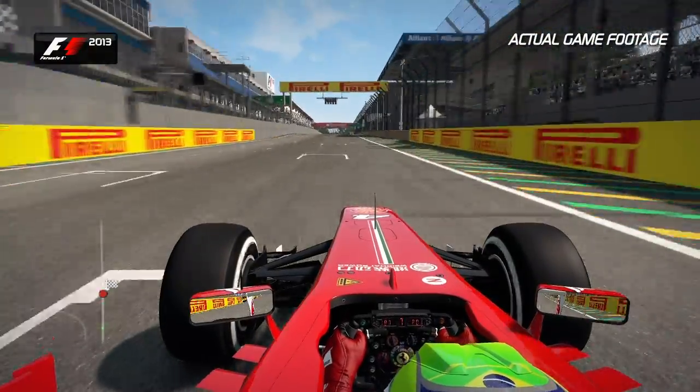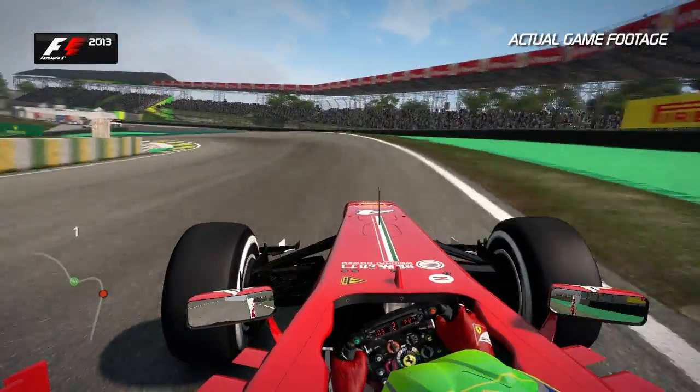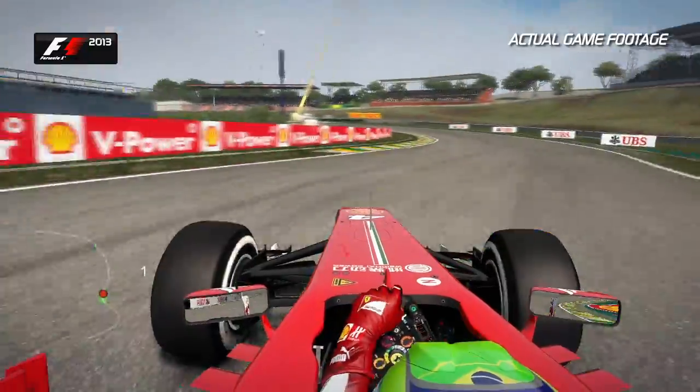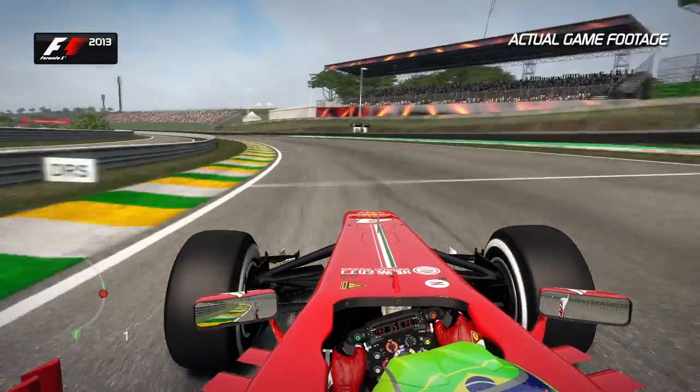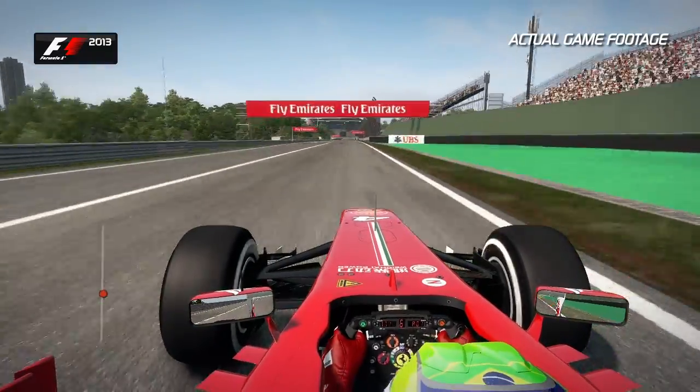Running down towards Turn 1, a great overtaking opportunity using the DRS as well. Slow it all down — easy to outbrake yourself here. Reserve the speed in Turn 1 to open up Turn 2, and then hard on the throttle around Turn 3. Don't use too much of the exit kerb here; that will upset the car at high speed.